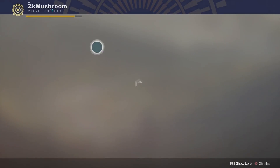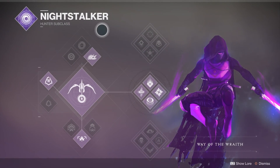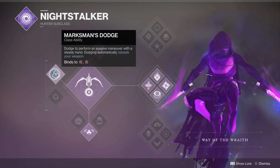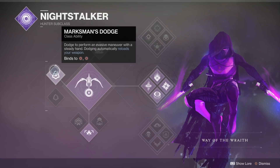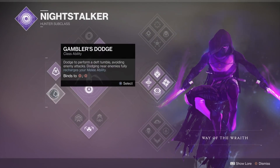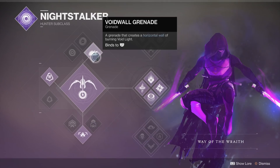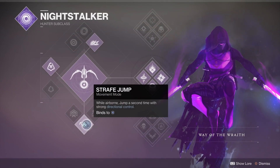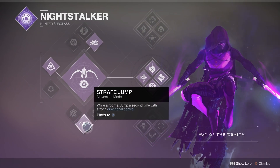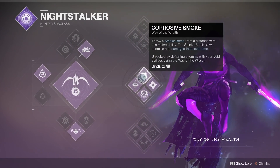For the super, Night Stalker is the best super in the game right now. I don't really like playing it anymore, but when I did I used Marksman's Dodge - both dodges are pretty good. I like Marksman to shade step and reload the Warcliffe fast and reload all my weapons. Most people use Gambler's Dodge though. I use the void wall grenade. For the jump, always put straight jump on the hunter. Triple jump can be good but straight jump with Stompees is just the best - it makes you go faster when jumping on ceilings.